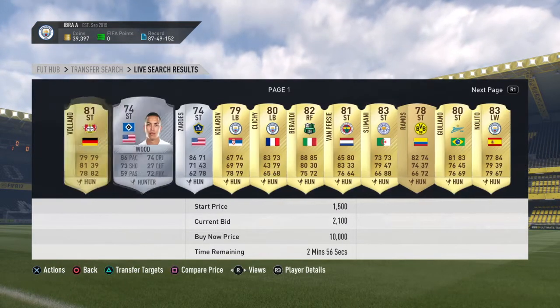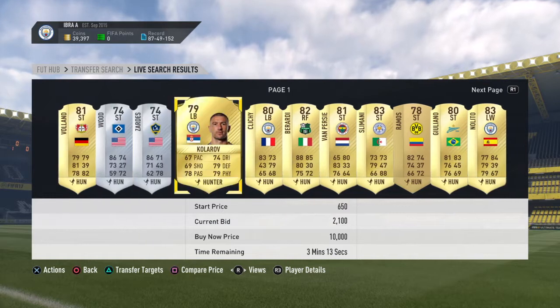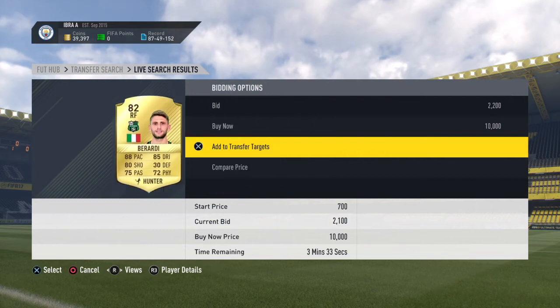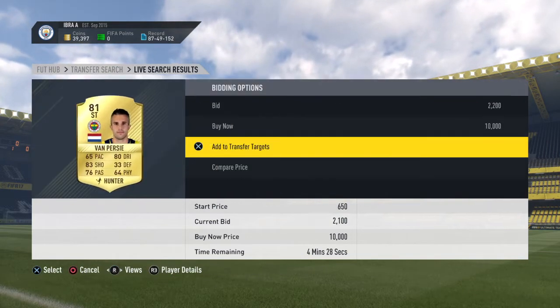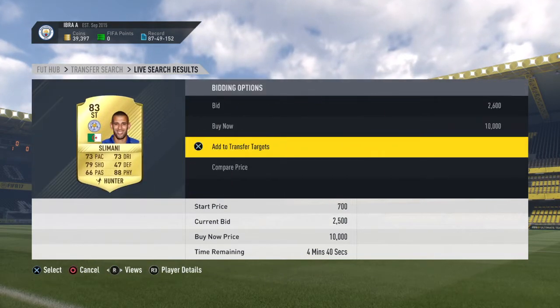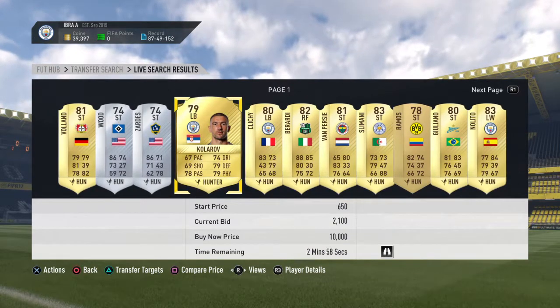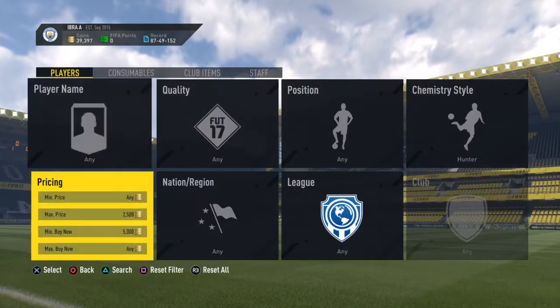Let's start with this guy right here, Kolrov, and you just add them to transfer targets. Looks like this guy's just bidding around — there's one person that's bidding on like 2.1k. So basically you want to go and search this guy as a hunter, let's see if he can do that.